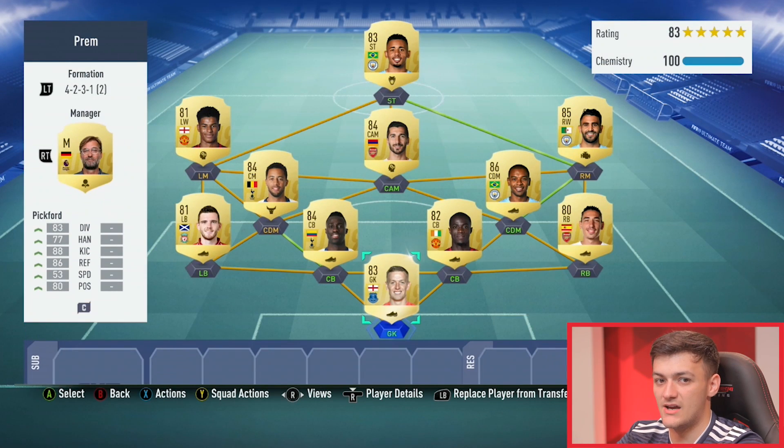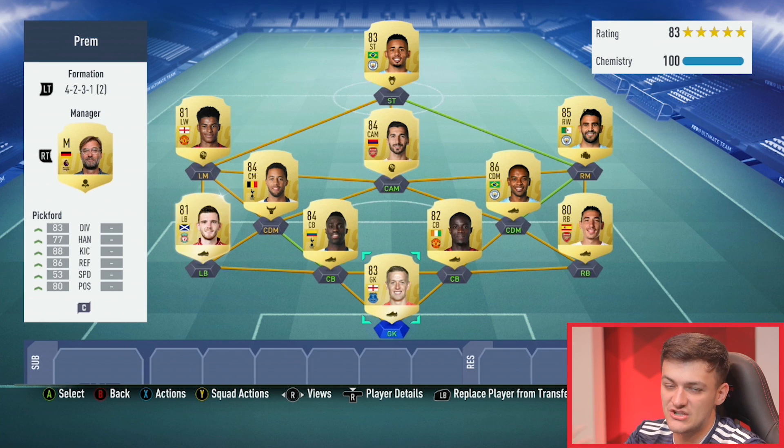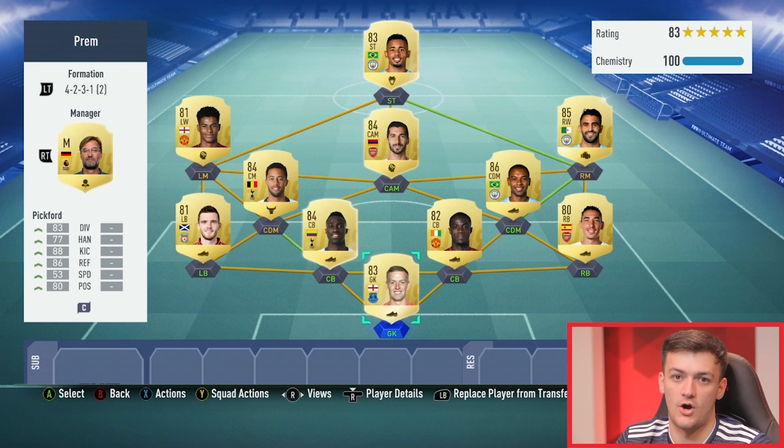It's well and good having the players, but the new custom tactic system this FIFA gives you so much freedom that it can go very well or very wrong. The formation screen you see here is purely for chemistry reasons — I am never going to use 4-2-3-1 wide in-game, ever. This could be a 3-5-2 or a 4-4-2 in reality. The only reason it's on screen is to get 10 chemistry on each player, and when you change formation in-game, your players still keep 10 chemistry.